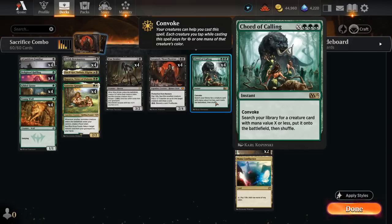Court of Calling costs X and triple green for an instant and also has Convoke, so we can tap some of our untapped creatures to help pay for it, including green creatures to help pay for the green cost, and then search your library for any creature card with mana value X or less and put it straight onto the battlefield.